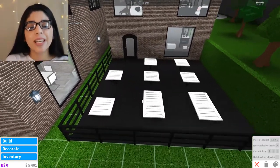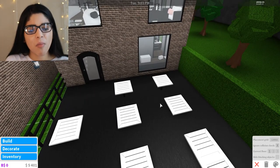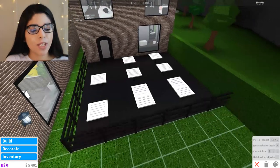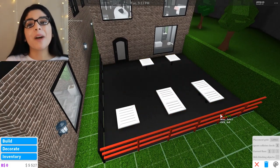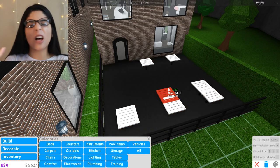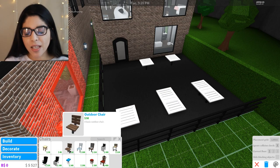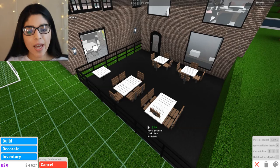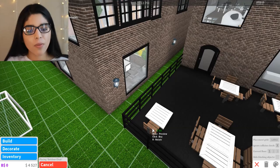First things first, we need to get some chairs - where are people going to sit? I'm going to delete these two in the middle because that's way too many chairs. Maybe this one as well - I don't want that many tables and chairs because it makes it very claustrophobic. Then we'll go to chairs and get some outdoor chairs, which I really like because we use them throughout the whole cafe.